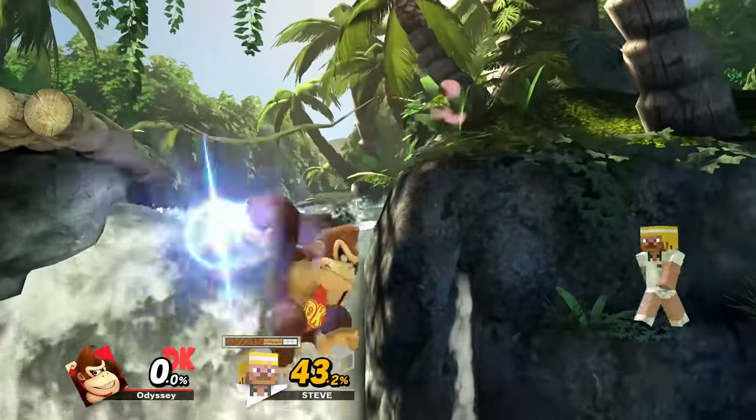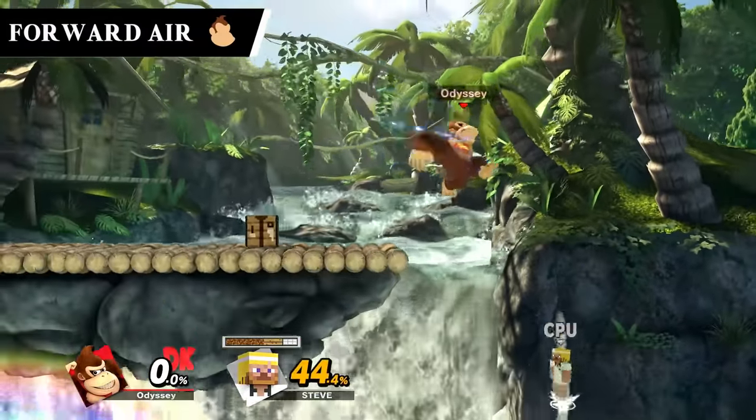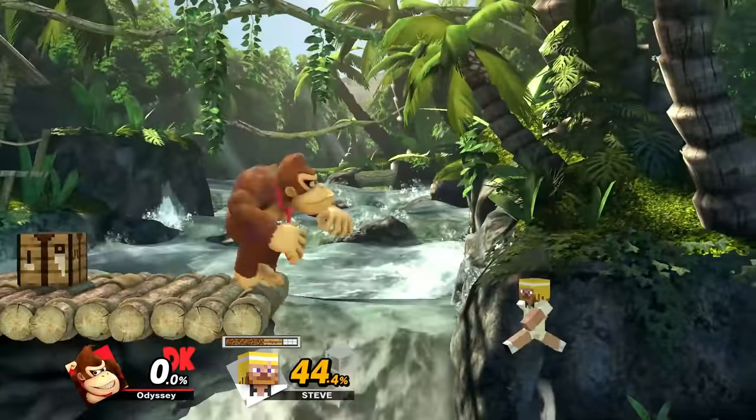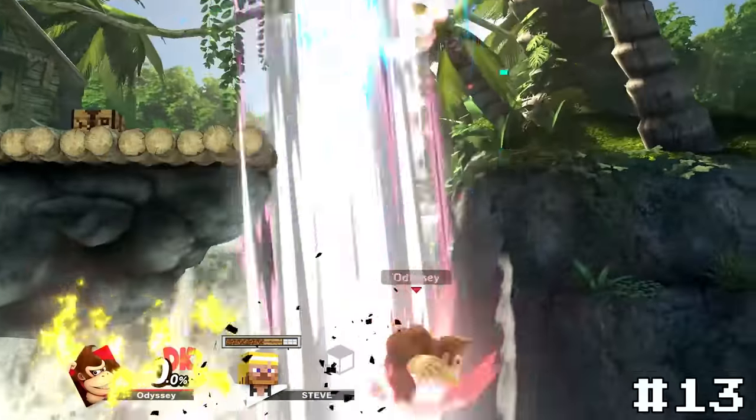Donkey Kong's final spike for this video is his forward air, Aerial Roll Punch. This move just feels so strong, and alongside it being another swing spike, I just had to place it as his best one. Sure, down air is also really good, but come on — this one is just way more cool to see, putting this at number 13.